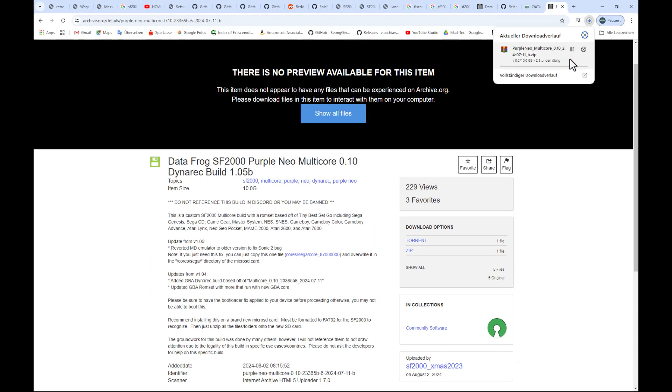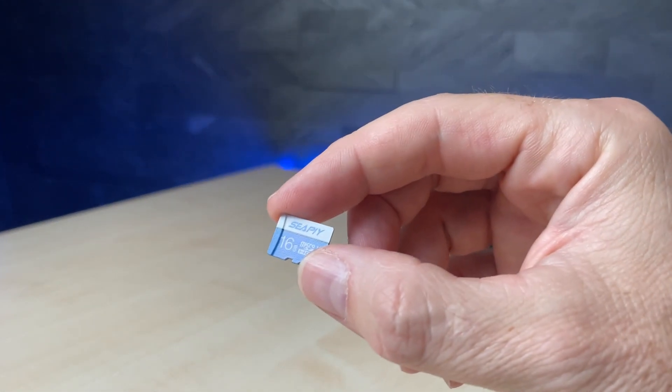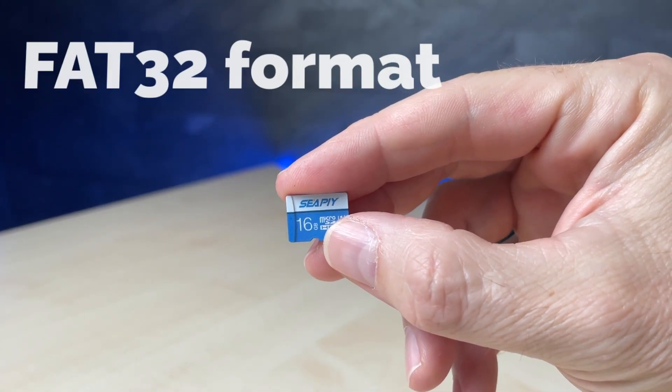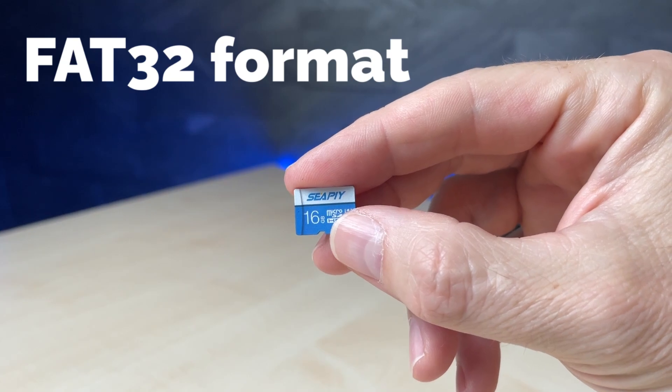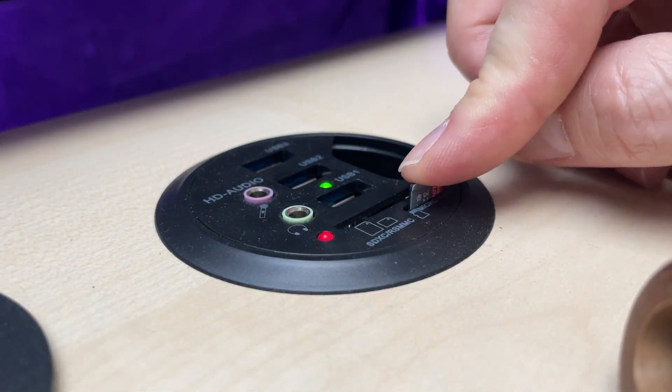Since this build is based on Datafrog's latest firmware 1.7.1, it already includes a lot of improved emulator cores and fixes. To install this firmware we need a micro SD card with at least 16 gigabytes of capacity, and ensure the SD card is formatted in FAT32. So let's already insert the SD card into the PC.